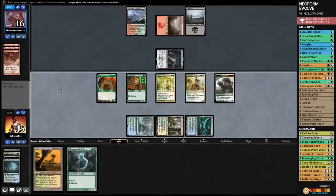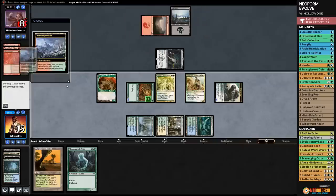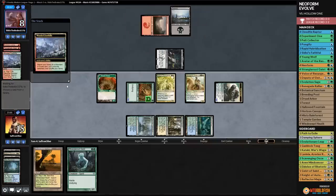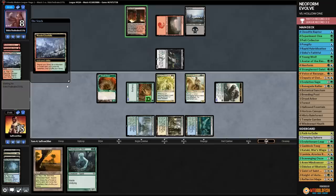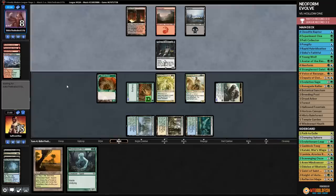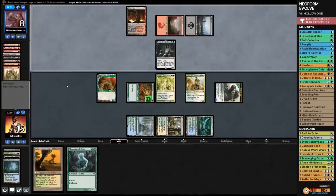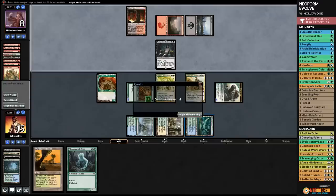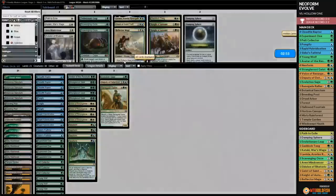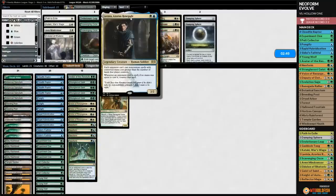We attack with everything - opponent down to nine. Renegade Rallier was a great draw. Opponent cracks Wooded Foothills for Blood Crypt tapped at eight. Opponent casts Goblin Lore discarding an Arclight Phoenix - it can come back but it can't block. We have Strangleroot Geist for hasty damage. Opponent scoops. Pretty sweet performance!